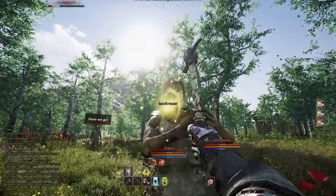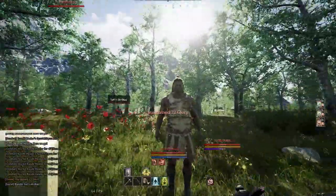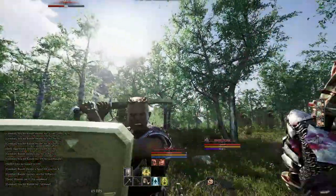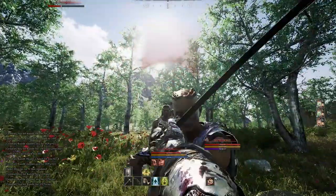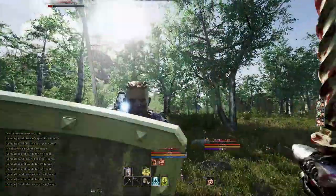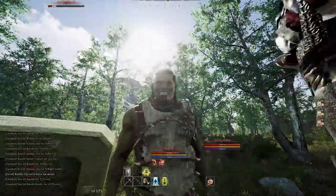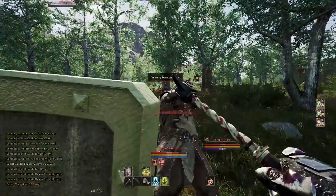Your one weakness here is your speed — it sucks, I won't sugarcoat it. You can't chase people and you can't really get away. If you get into a fight, you've got to barrel down, pull the shield, and be ready to go. This build is much better in teamfights as a frontline fighter with a healer behind you, and it suffers a little bit more solo due to its speed, but it's still one of the best melee fighters and mounted archers in the game.